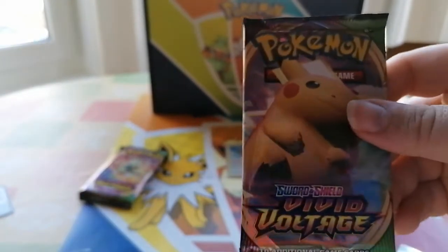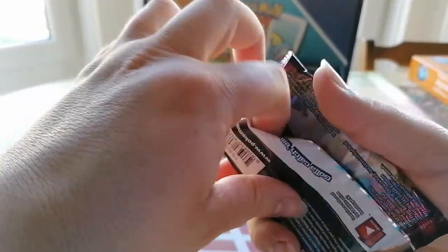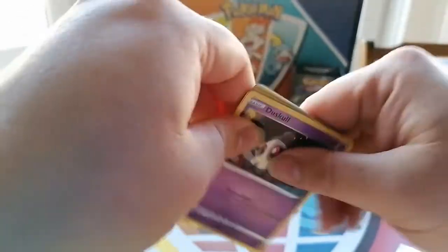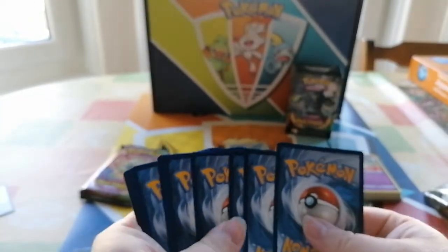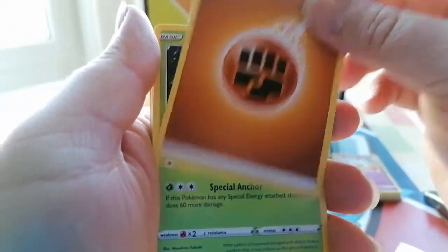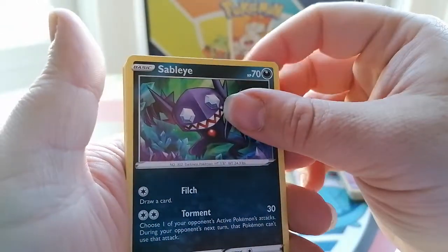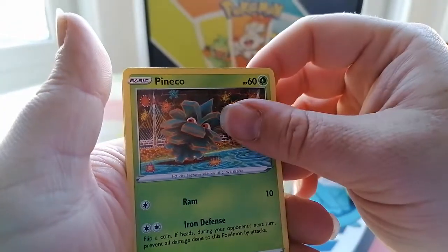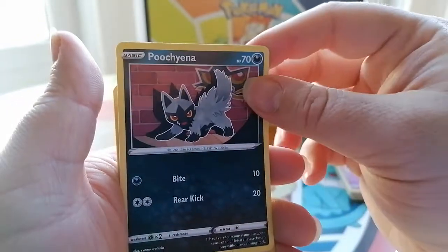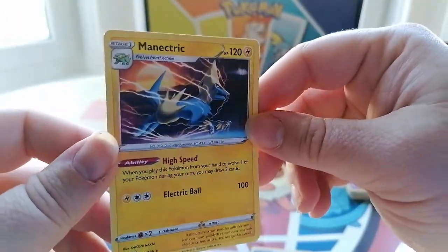Interesting. So third pack in the pre-release box. Code card, four to the front. So you have fighting energy - interesting - Anchor, Trumpet, Sableye, Castform, Pinecone, Mud Spray, Puchinana or something like that, Terrakion. Interesting.